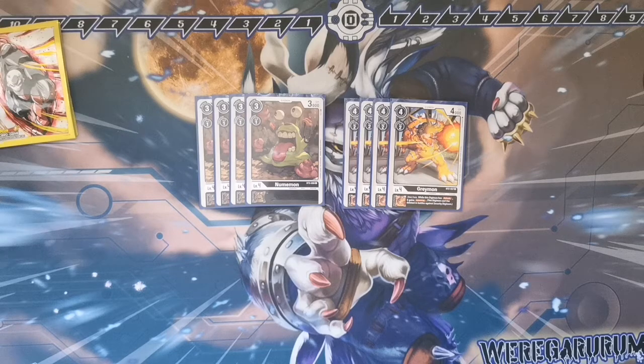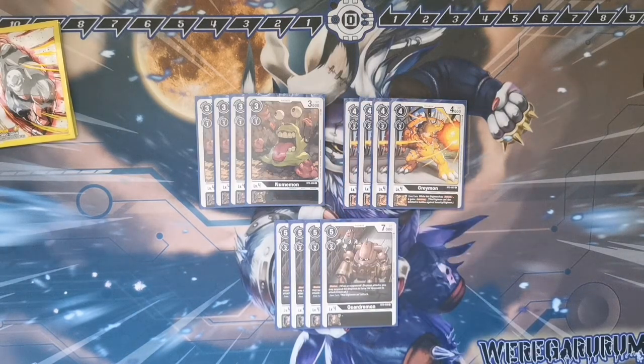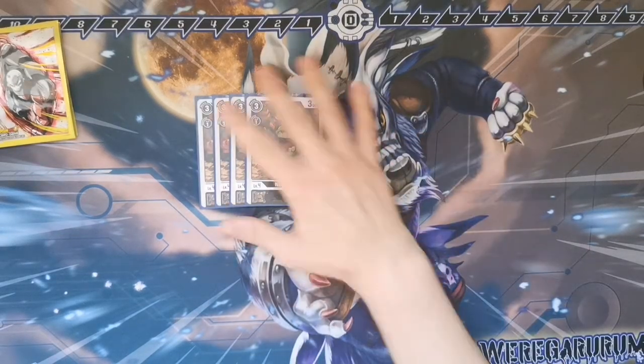And then probably one of my favorite level 4s. I know it can't attack, and I know people may not like it — but Gajummon. I mean, just look at the guy. He's level 4, he's got 7k. With the Tamer out he's 8k. Sure he can't attack, but you don't want to attack him. He's a good guy. 12 level 4s there.